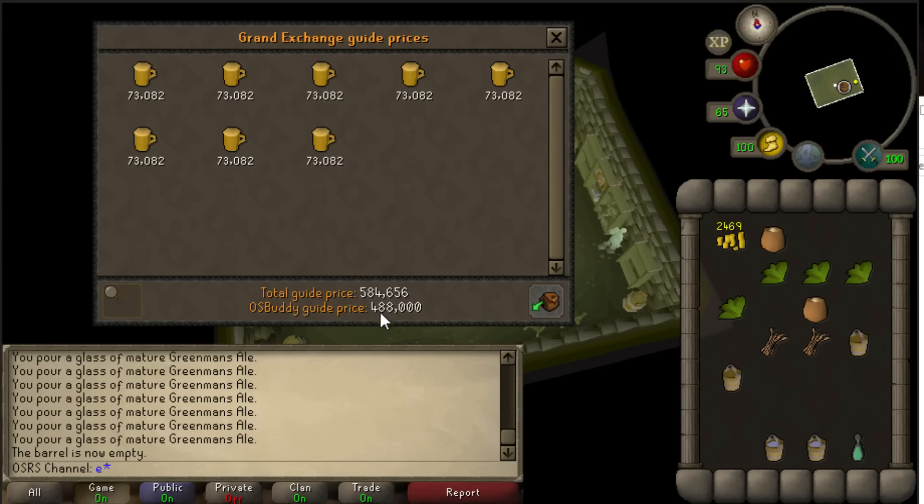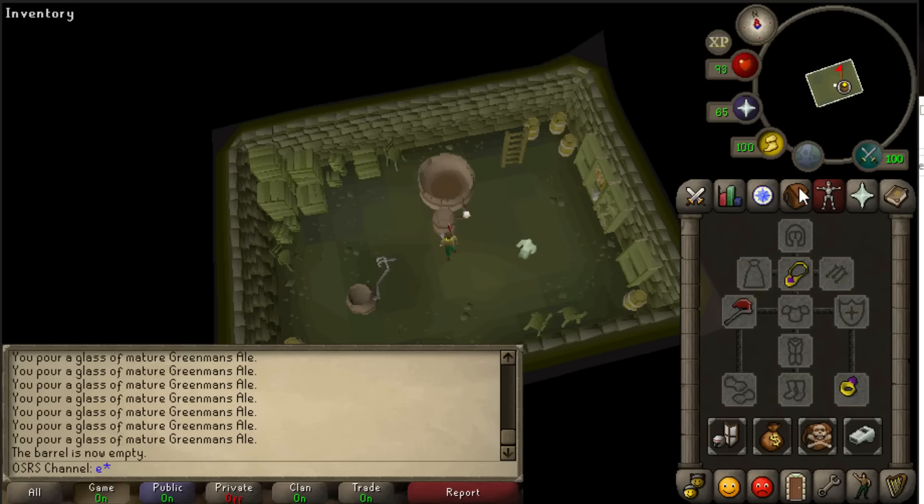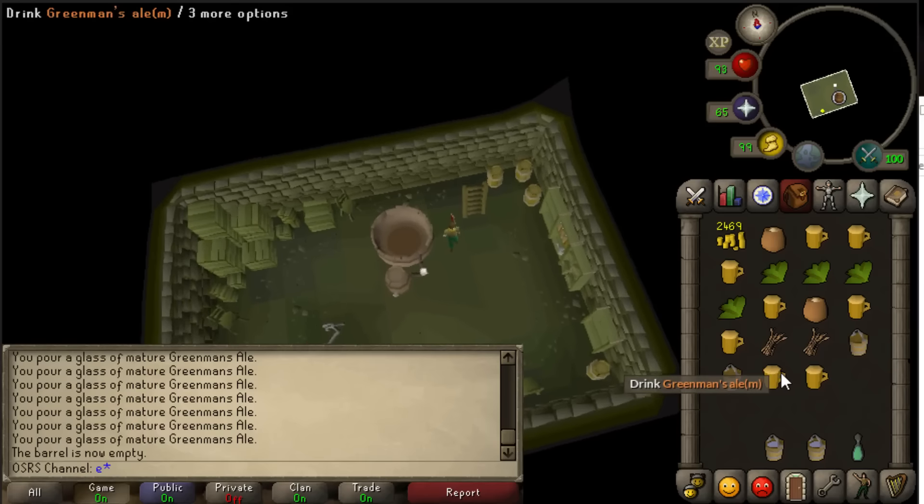Now we have to use the beer glass on the mature Greenman's Ales barrel and now we got Greenman's Ale Mature. Let's have a view with the price checker to see how much money we can expect. The guide price is 488k, so probably if we sell them instantly we get 488k. But of course it's better to sell the Greenman's Ale Mature slowly - it's around 82k each right now. People need them for their master clues so they're gonna pay the highest price.